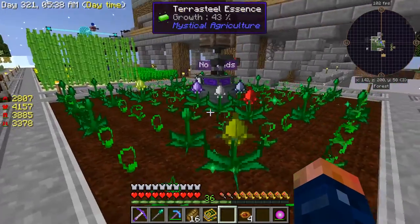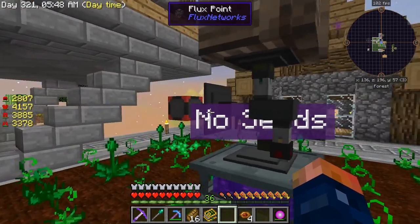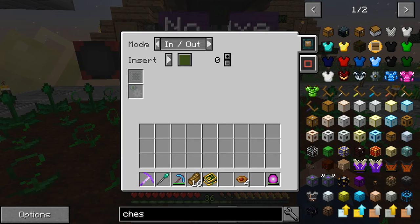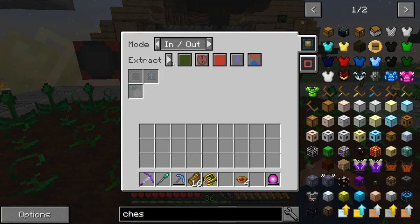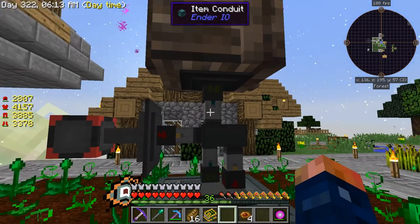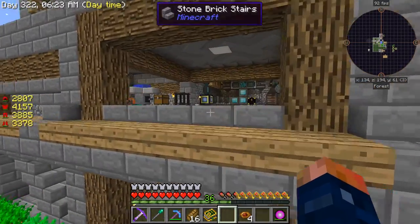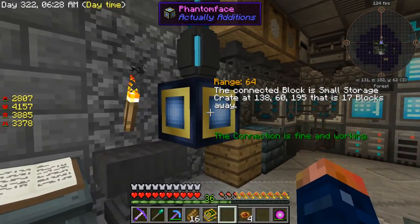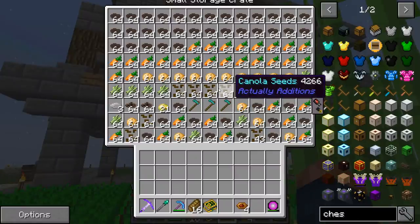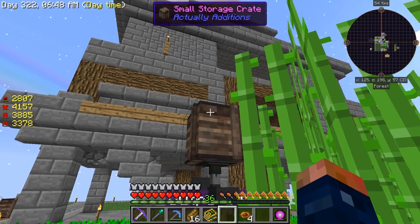I have everything going here, so we're good on that. I have it set up - I have an Energy Conduit going into a Flux Point, really simple. And then I have an Item Conduit that's basically extracting from here, going into this chest. And then up here, I have it extracting as well, but it's sending those into here when it's done. So it's pulling it out and sitting in here. Also, I have this chest right here hooked into the Phantom Face, so that way this one is definitely pulling all that into our system.